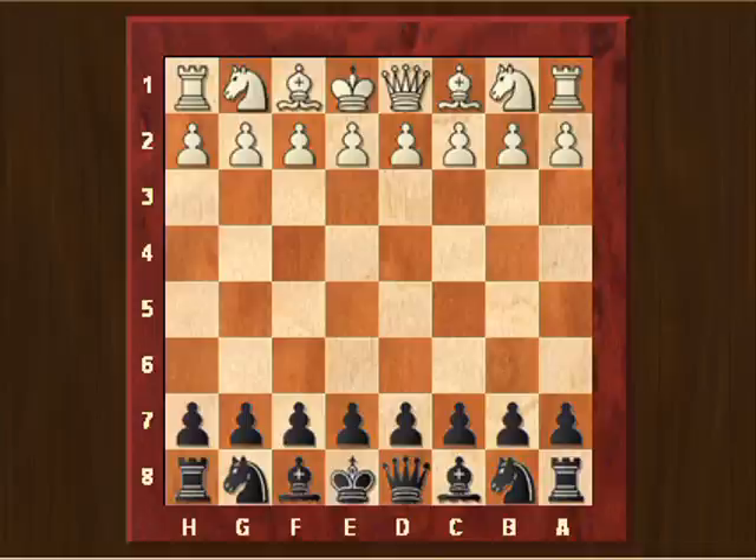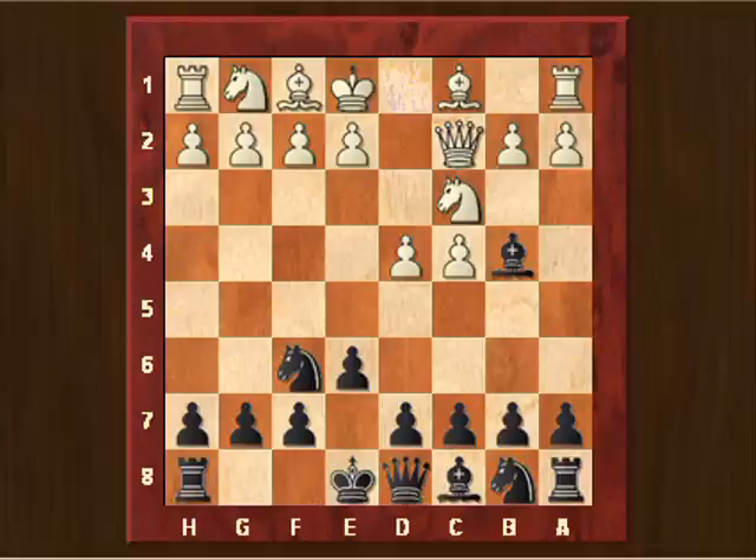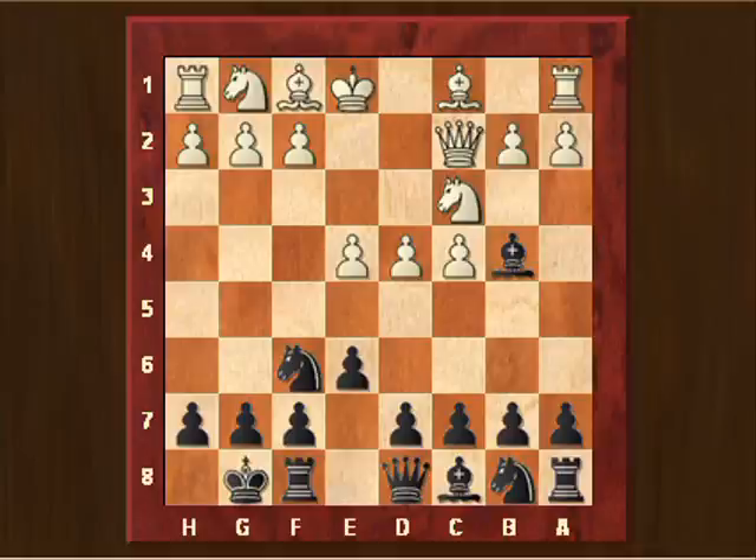Here is one game that I played at the website letsplaychess.com. It's a correspondence chess game and I was playing black. We got the Nimzo-Indian defense, which is one of the defenses I like very much to play with the black pieces. My opponent chose the classical variation with Qc2, and here he played immediately e4 — a very active and aggressive move.